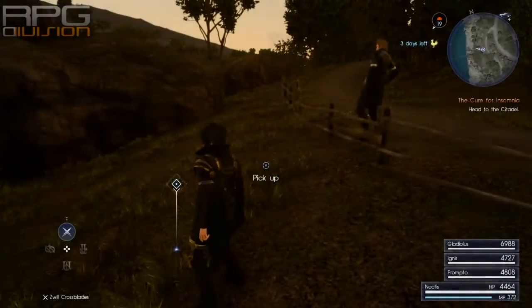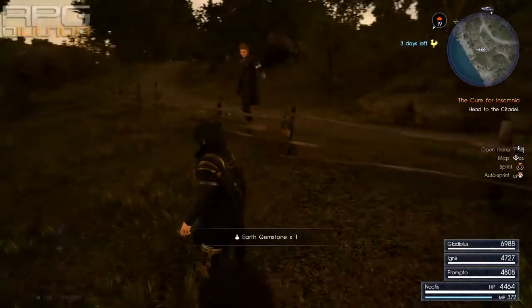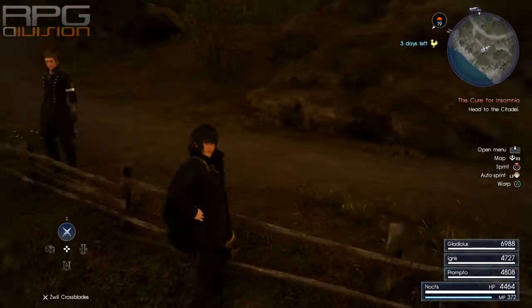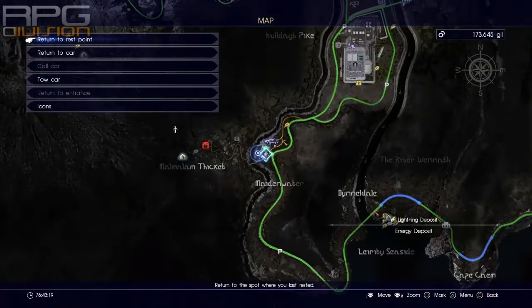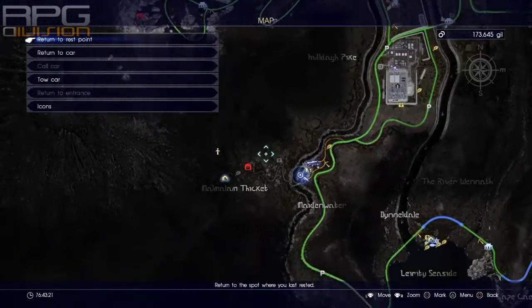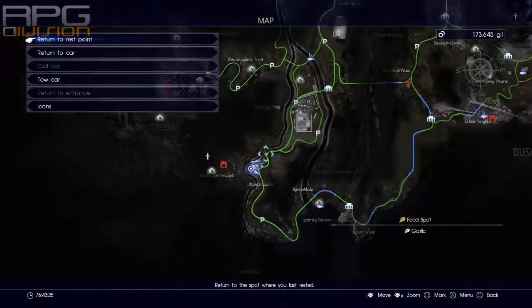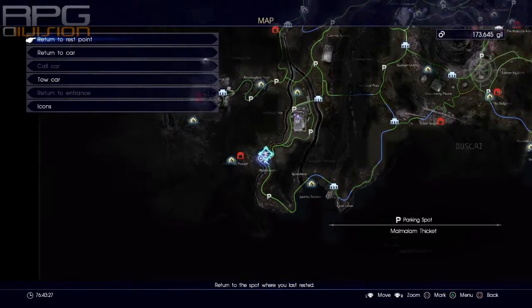Hi everyone, here is the location of Earth Gemstone. Now for this one you might need to reload the game and cheat a bit. But anyway, go to the location where I am now and go between these two treasures that I've shown you in the video. One is right here where I am now and the other one will be in a second.